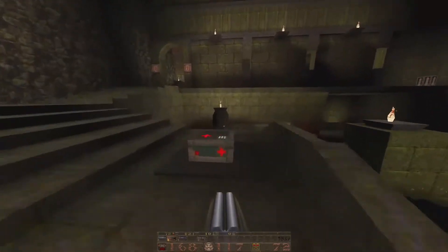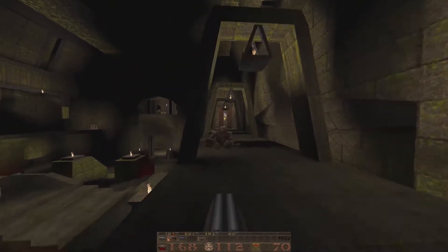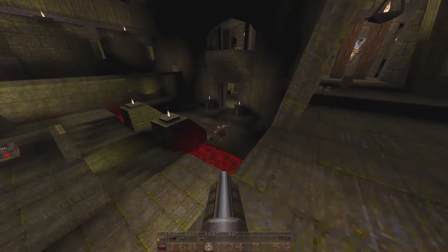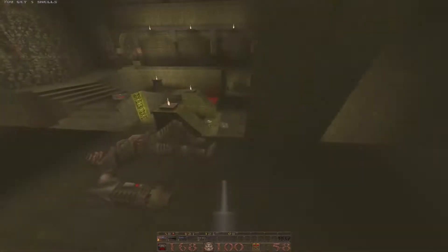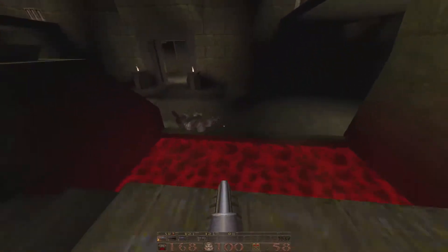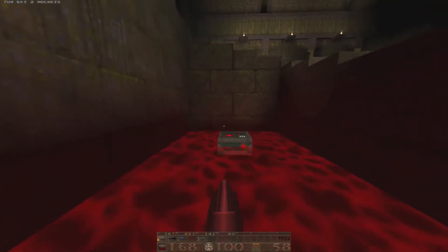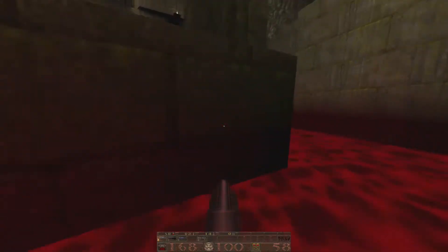Oh, you just blew up your buddy — works for me. We got an ogre jumping down at me, but he can't do anything from down there. That was a really quick and dirty fight. I managed to get a secret in the midst of all that — who would have thought? We had one secret going in, now we're at two out of eleven.